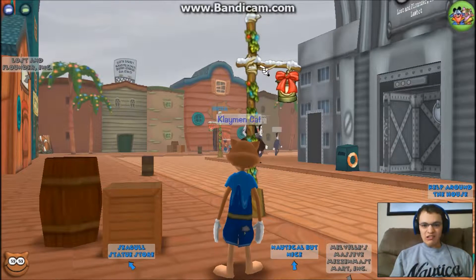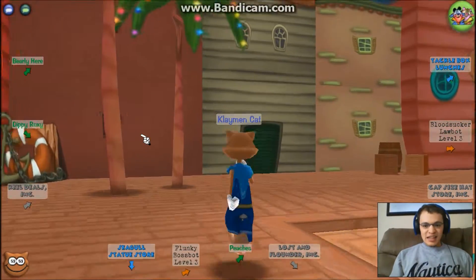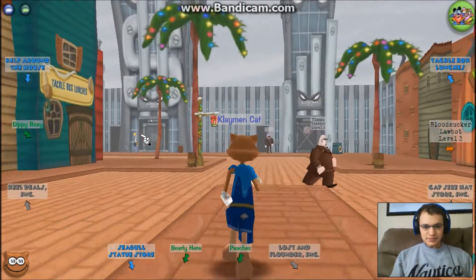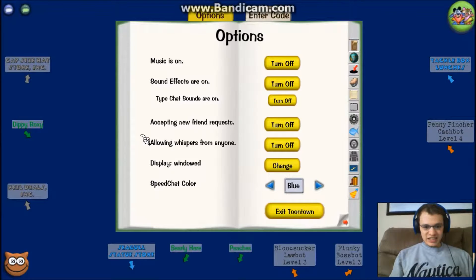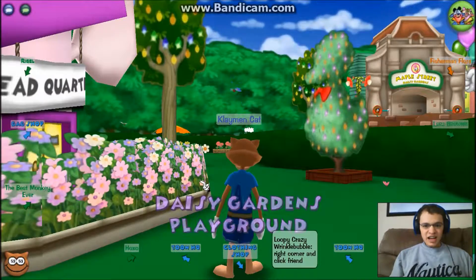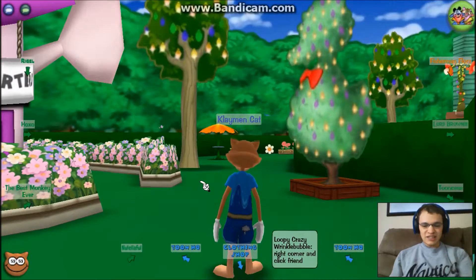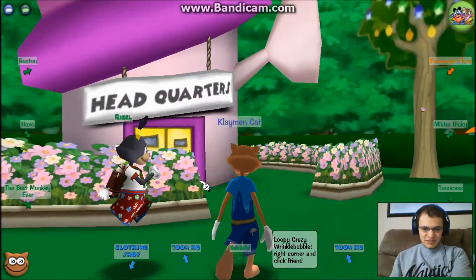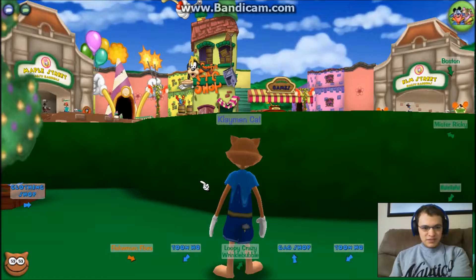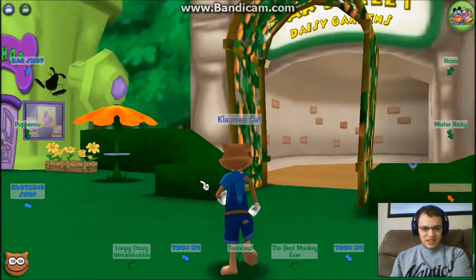Well, not much difference, save for the snow on the lamppost — unless I was in the playground as well and I didn't see it. Either way, I'm not the best at observating. Alright, now let's go to Daisy Gardens. Boom, here we are. That is very pretty. Alright, now let's check out the streets.